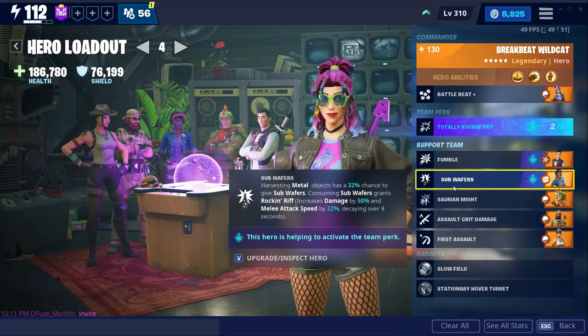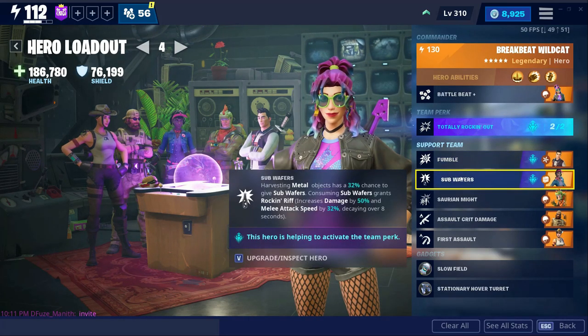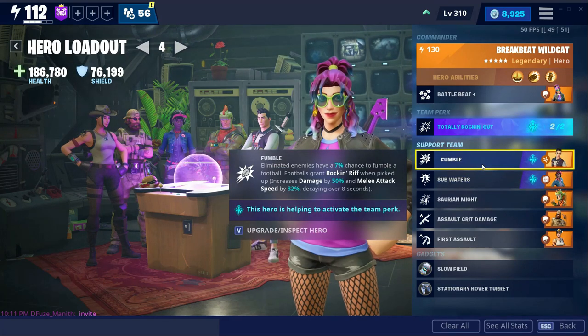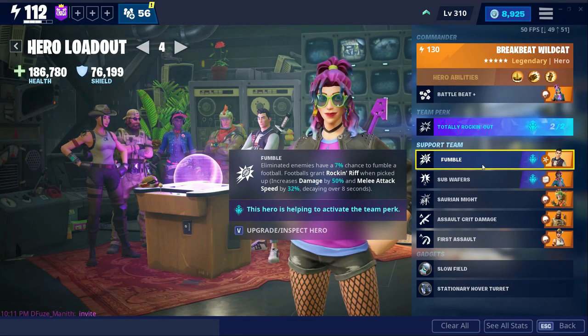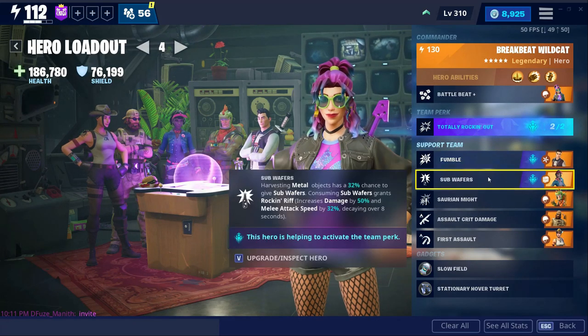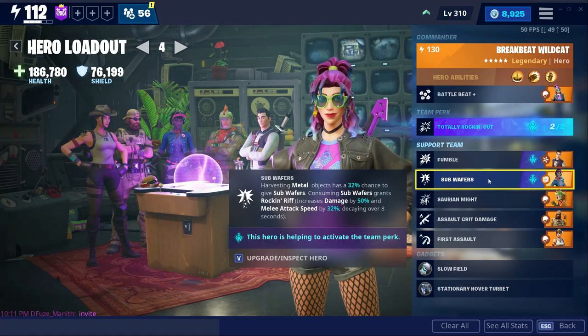For this I'm using Fumble and Queen Sub Wafers. Fumble gives you a 7% chance after an elimination to get a football — an American football sort of thing — and when you step on it you get the Rocking Riff activated. Sub Wafers gives a 32% chance when you harvest metal to get an edible wafer sort of thing, which will grant you Rocking Riff for 8 seconds.